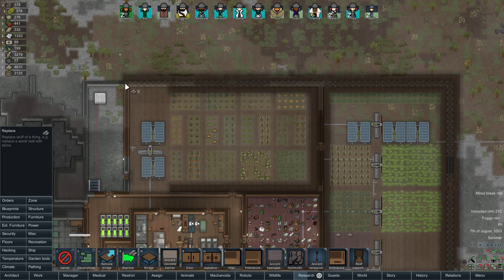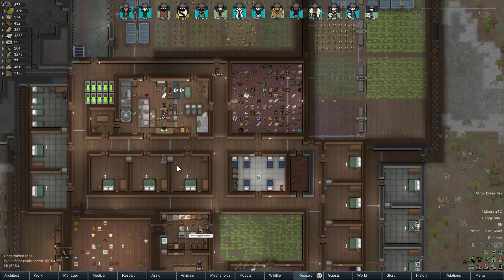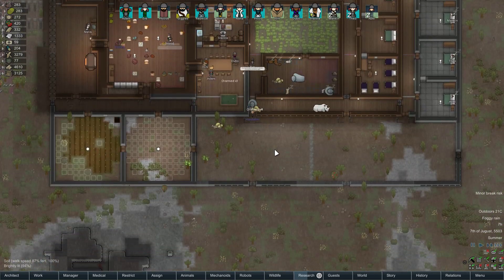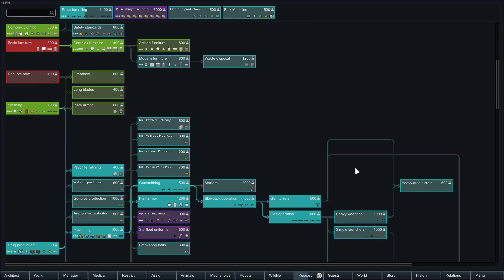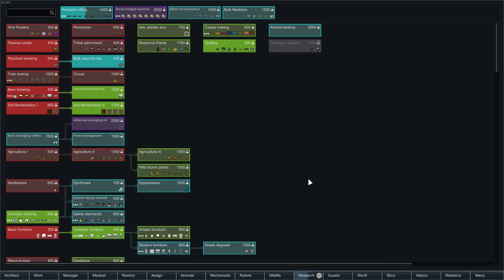What we probably want to do at some point is replace more of the doors with auto doors, now that we do have component production underway. What we don't have yet is a consistent source of steel production. We've mined out all the steel on the map. We can do deep mining, or we can do resource plants.